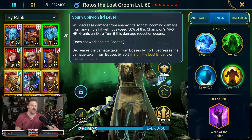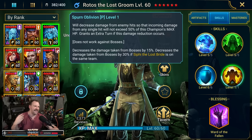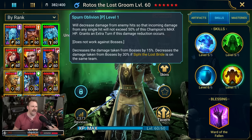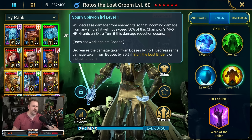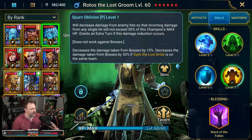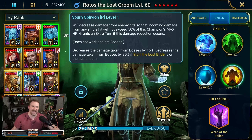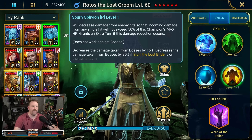The passive also decreases damage taken from bosses by 15%, or 30% if CP the Lost Bride is on the same team. If you're using him in PvE, he's absolutely someone who can do some solo type content based off his passive and Vitality Plunder. But we don't care about that — we're only looking at him in arena and going right into Platinum Arena to show him off.